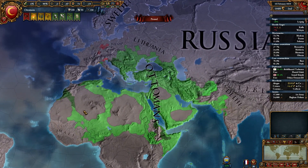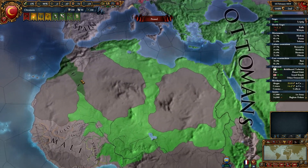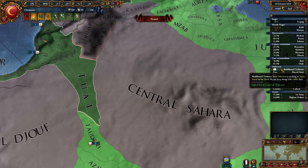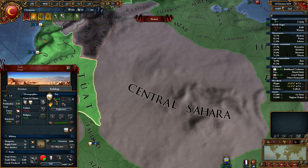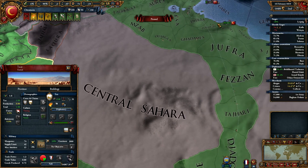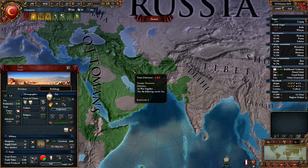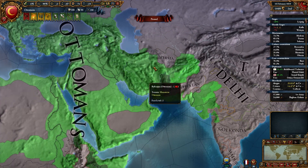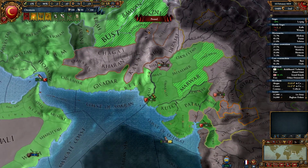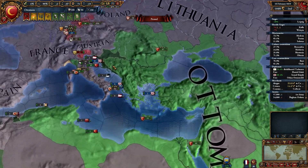As you can see, I did conquer most parts of Central Africa and North Africa, and I have Suez as my vassal — I'm actually about to annex them. That should happen before the end of the game. And as you can see, I did conquer parts of Persia and today's Iran, all the way down to India. Croatia is my vassal as well.